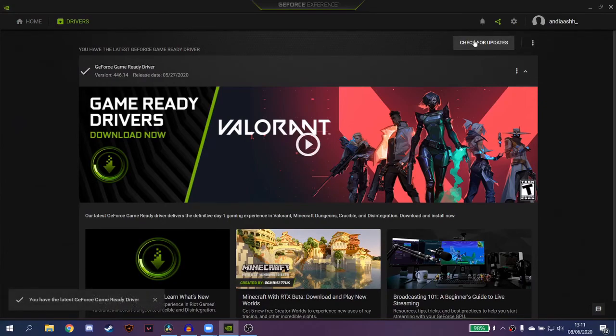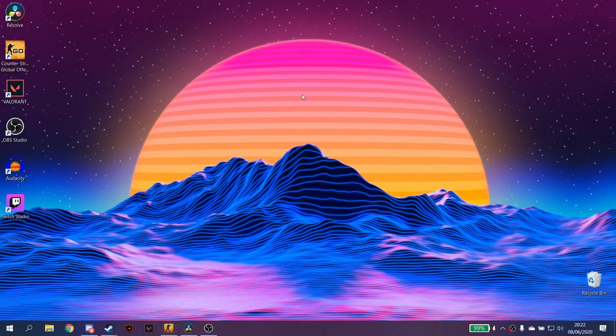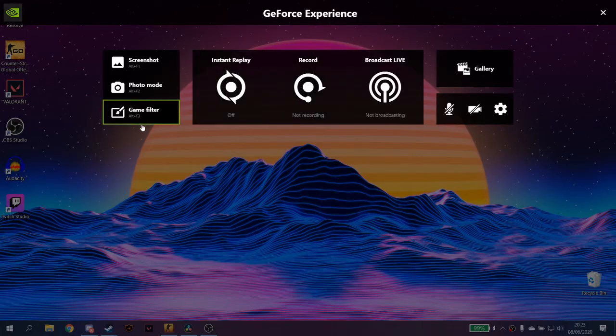If you have the latest Game Ready Driver, go and open CSGO — from there I will guide you to the next step. Once you get everything ready, go to CSGO and press Alt and Z.